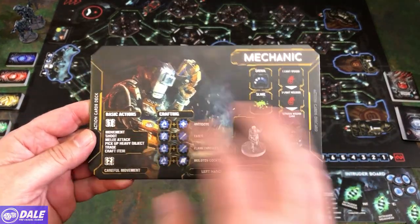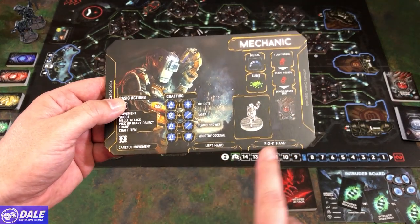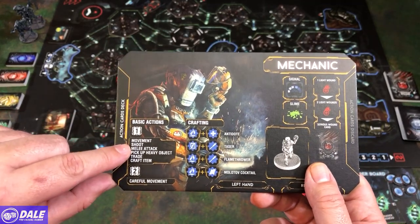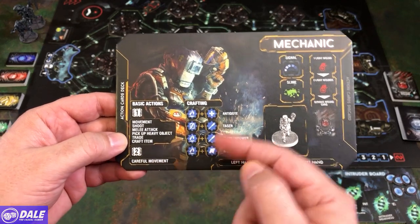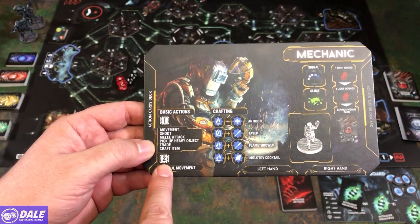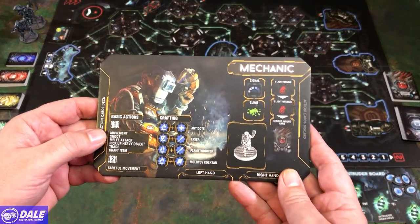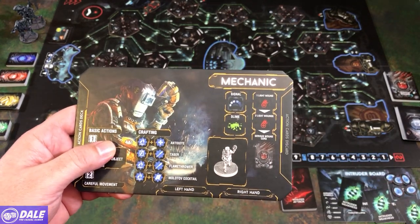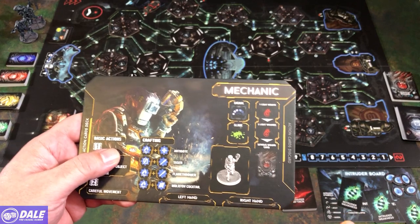On the character board there's space for your draw deck and discard areas. You can carry two heavy items — left hand and right hand. It covers basic actions: spinning a card to use it, move to the next tile, shoot, melee attack, pick up a heavy object, and trade items (which won't happen in solo). You can craft items by getting rid of two cards with the right symbols to make an antidote, taser, flamethrower, or Molotov cocktail. Spend two cards for careful movement to choose where noise goes. There's a spot to mark if you've made a signal, been slimed, and damage — going from light wounds to serious wounds. Three serious wounds and you didn't make it.